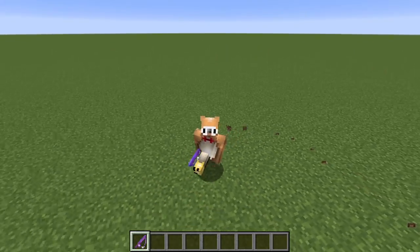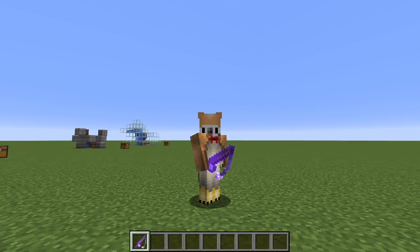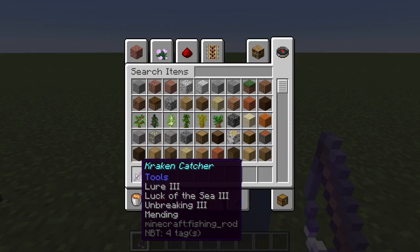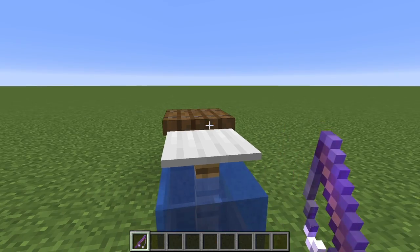If you guys want tutorials on the builds themselves, there are links down below so you can go check the creators out that made them. So we have our Kraken Catcher. This Kraken Catcher has Lure 3, Luck of the Sea 3, Unbreaking 3, and Mending. This is basically your OP fishing rod used for AFK fishing.